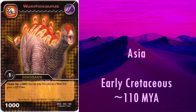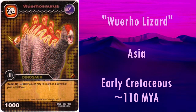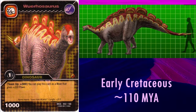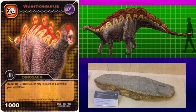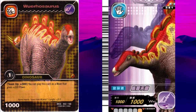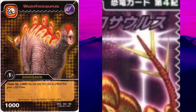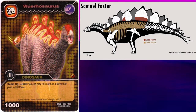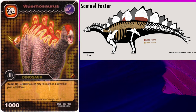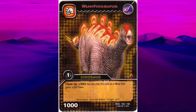The last Stegosaur is, fittingly, perhaps the last to ever live, Wuerhosaurus, which lived in Asia during the early Cretaceous, roughly 110 million years ago. Its name means Wuerho Lizard, after the Chinese city near where it was discovered. Whilst it was first thought to have had very short plates, this was an illusion caused by the fossilised plate being broken. It's unknown what they looked like in life, as the genus is only known from fragmentary remains. What is known is that it had very broad hips, suggesting a wide belly, and short limbs. This reconstruction appears to be about as wide and long-legged as the other Stegosaurs, though. Considering it's almost impossible to fully reconstruct, it's pretty good.